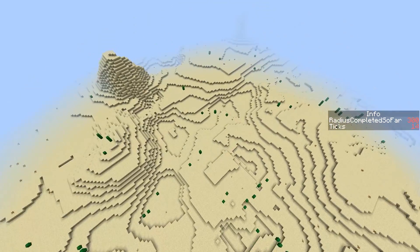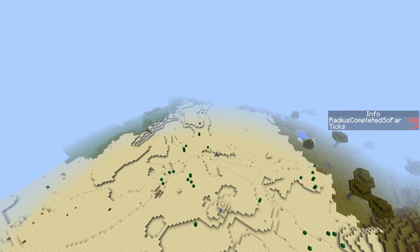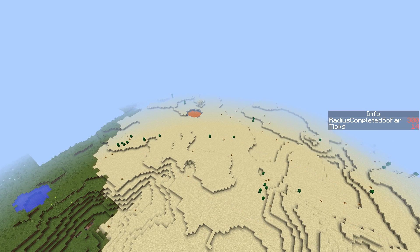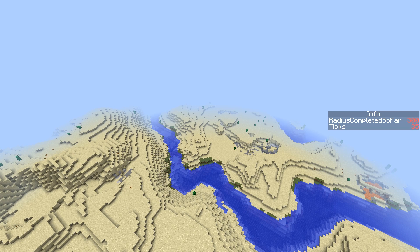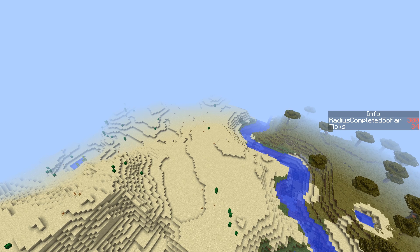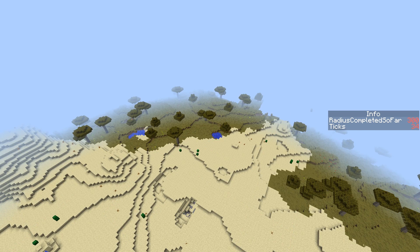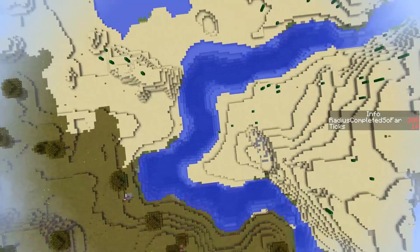I'm going to go ahead and stop it there. But if you were playing UHC, you would want to have a good idea of how far you want this to be generated - 1000 blocks, 2000 blocks. Remember that it is a radius. So we are at 300 now, which means that there are 600 blocks between the two sides of the generation, which is quite nice.